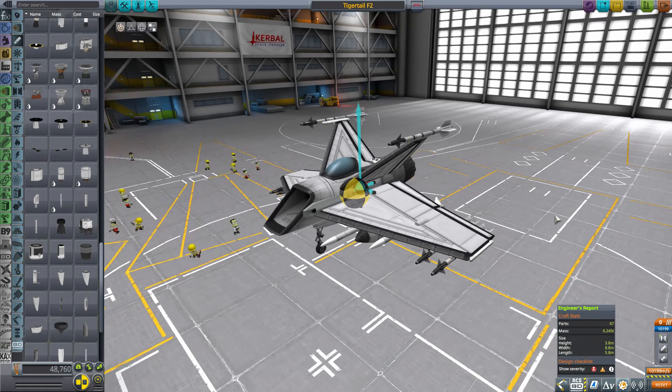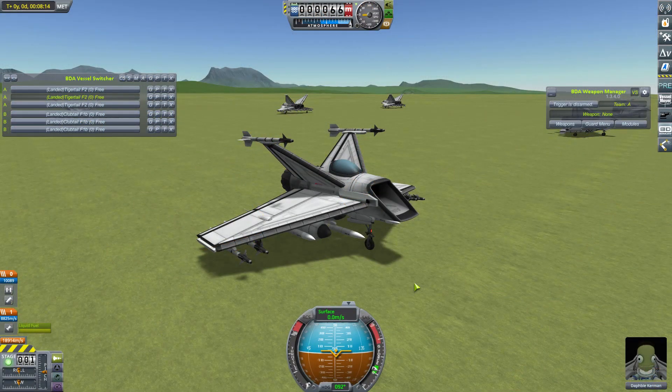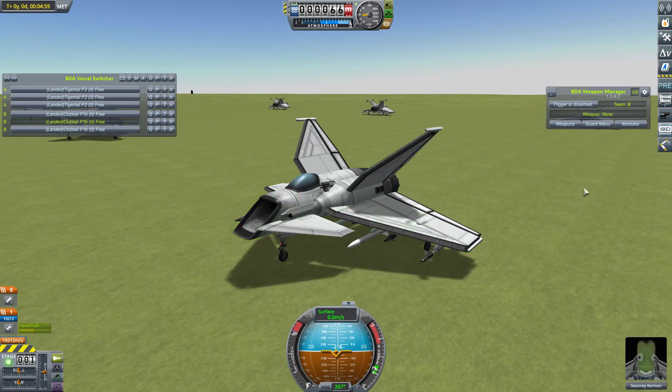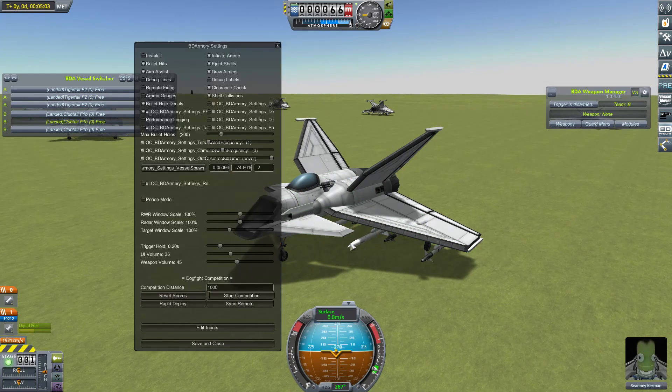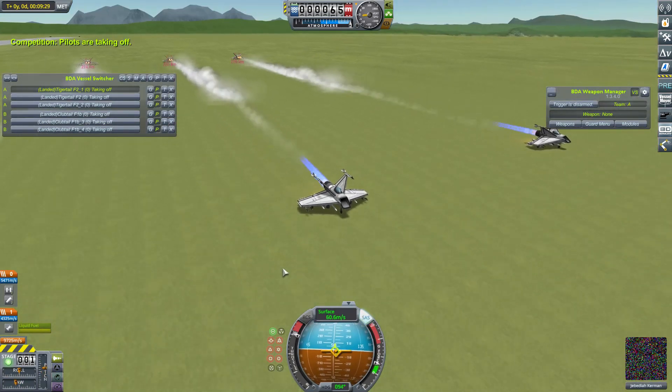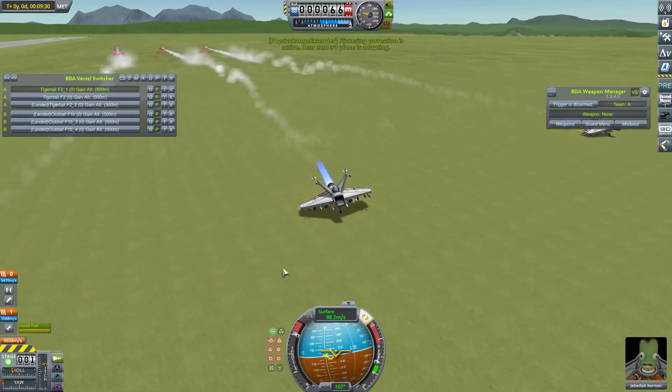I think I know the perfect test for this craft. The most obvious way would be to put the tweaked Tiger Tails against the untweaked Tiger Tails, but I'm going for a slightly more thorough test. I'm going to put these Tiger Tails up against the craft that was sent to destroy them — my Club Tails, the craft which ended up replacing the Tiger Tails in my main lineup of fighters. Let's get this underway, keeping a close eye on the Tiger Tails because they're not the most stable on the ground.